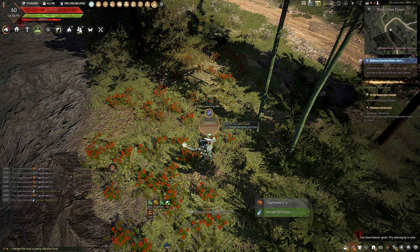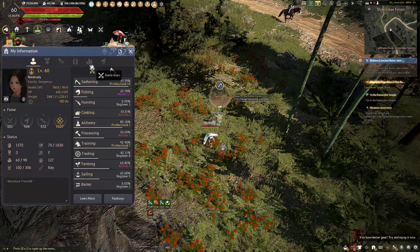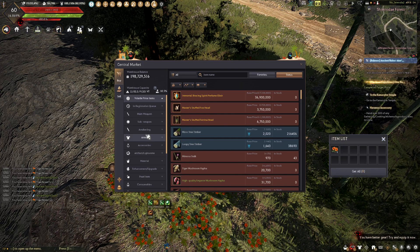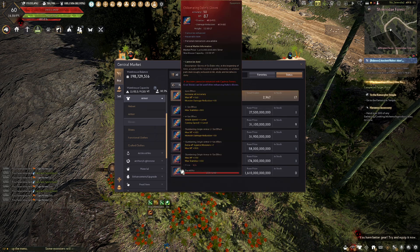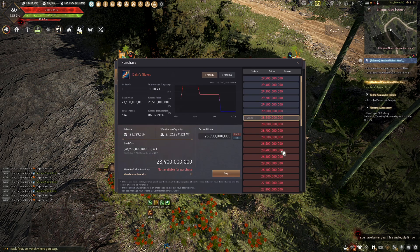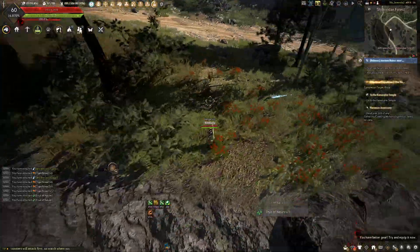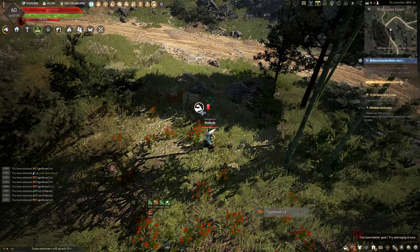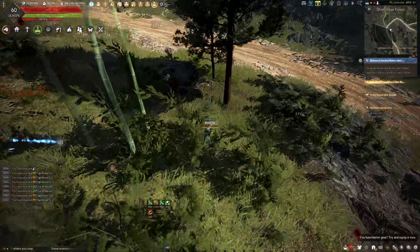In a pacifist run where you can't kill any monsters, you're basically locked into making as much silver as you can without increasing your monster kill count, then buying off the marketplace. You can buy pretty much anything - all the best in-game gear - it's just gonna take billions and billions of silver, like 28-29 billion just for a pair of gloves. But it won't have your family name on it.